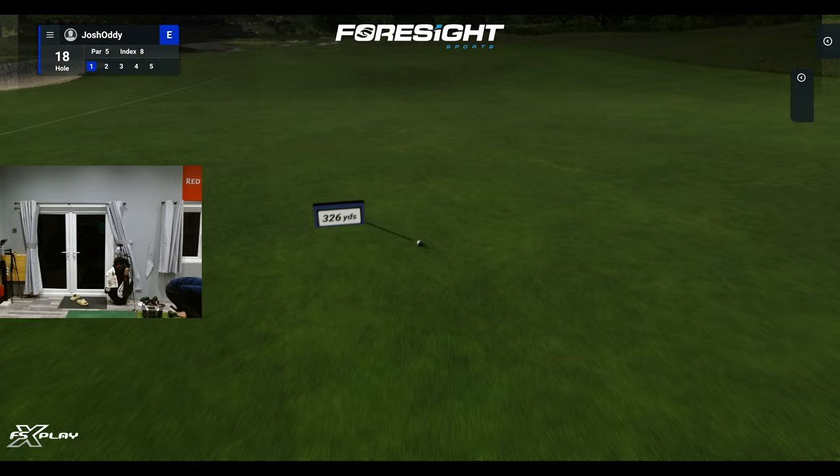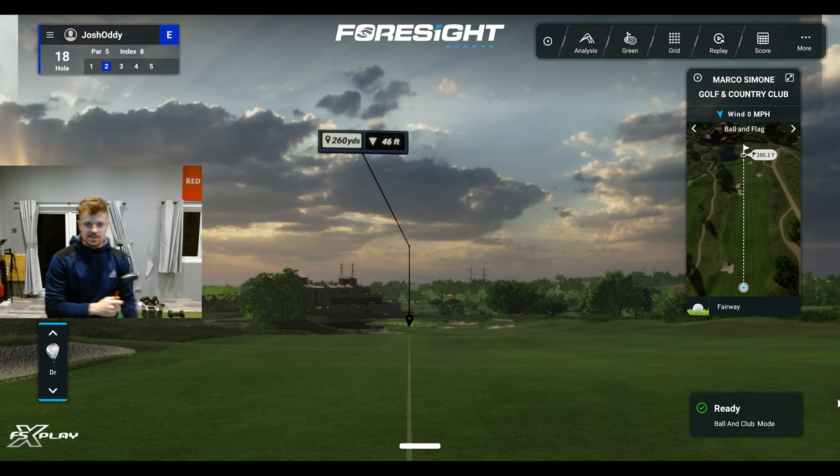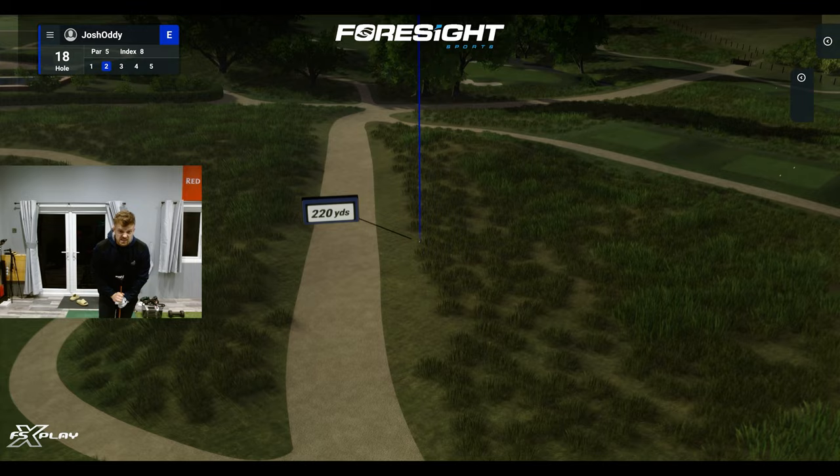I've already got the 3-wood out because we're not laying up — we are going for this one. 286 to the flag, you can see the map on the top right there, and it's 15 yards downhill. Just a nice 3-wood, favouring the right hand side for obvious reasons. This is a big old double cross — okay, we're in the grandstands pretty much.